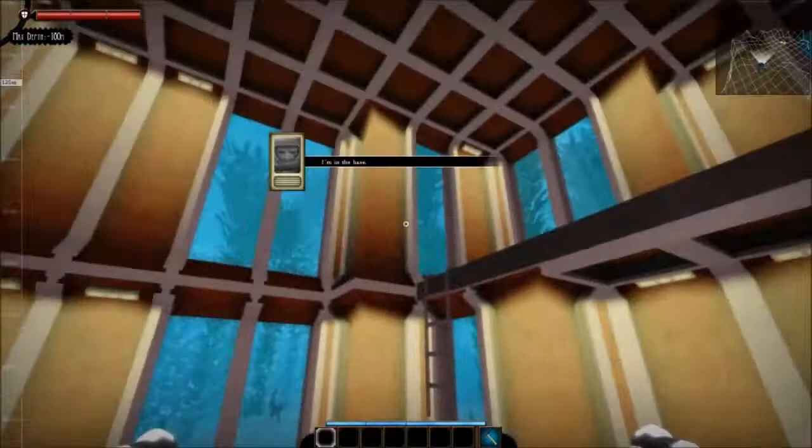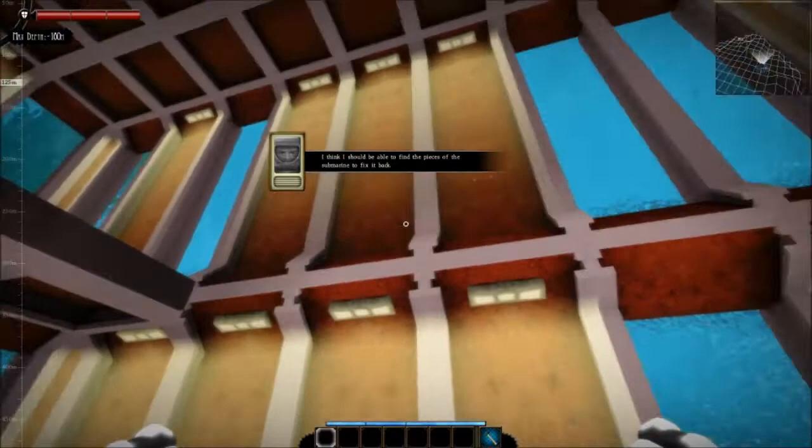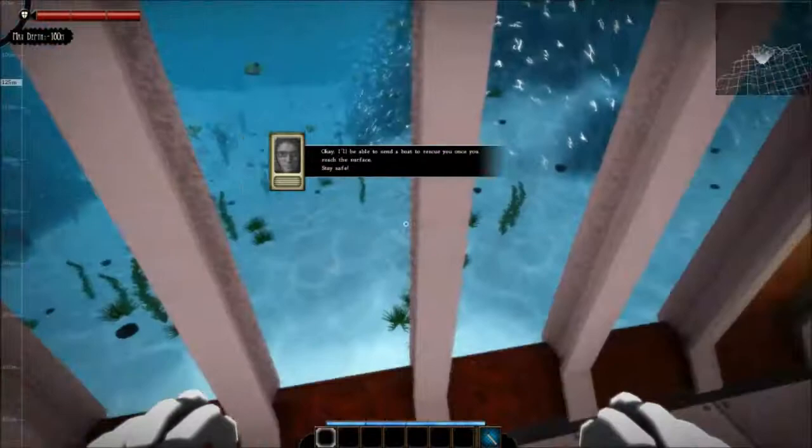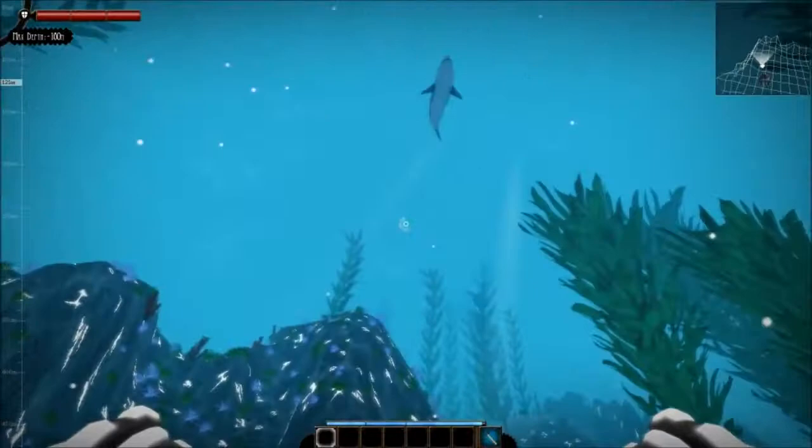I don't know if too many people have heard of this game, but basically what this game is — it's a survival game where you are exploring the oceans for a company of yours, and your submarine crashes. You are stranded and must find the pieces to your submarine that broke and scattered as you fell. The first mission you had to do when you fell down here was find your base, which I had already done.